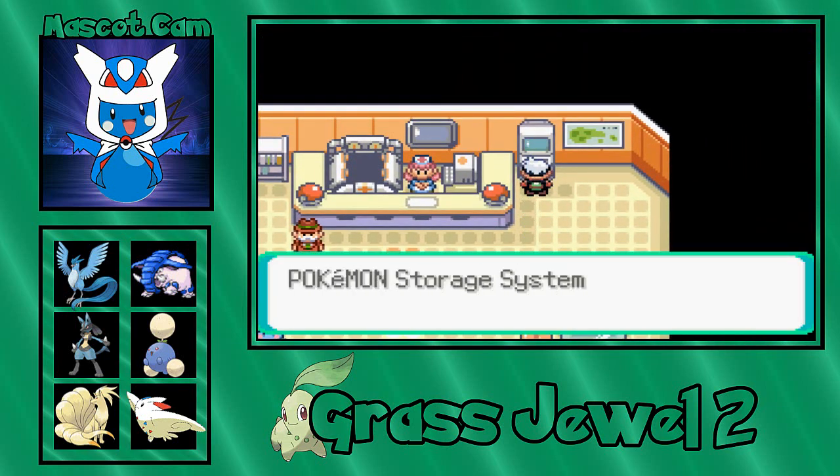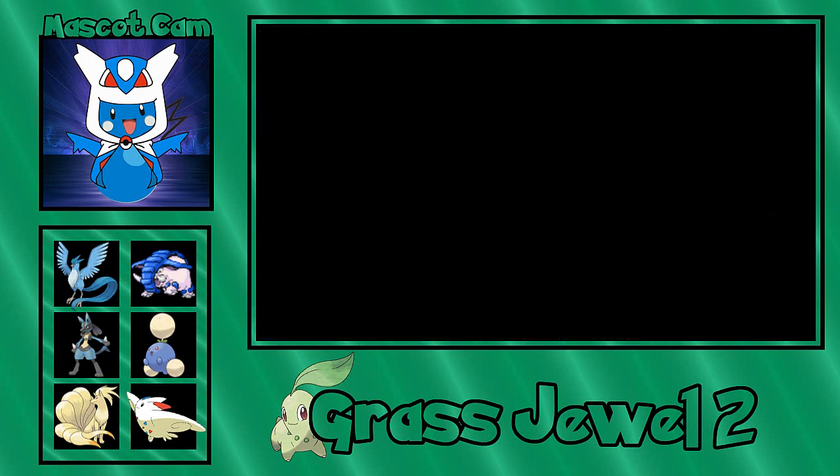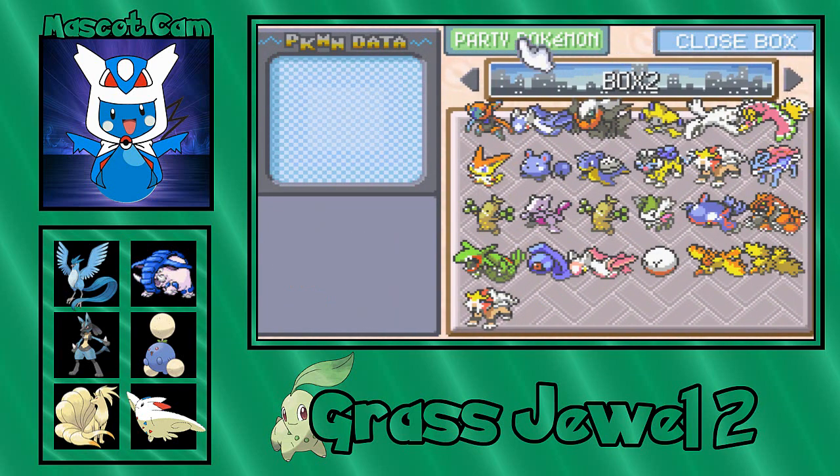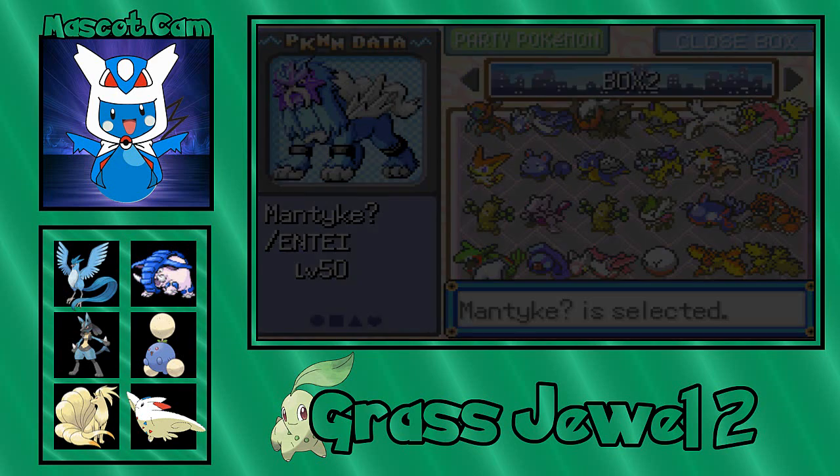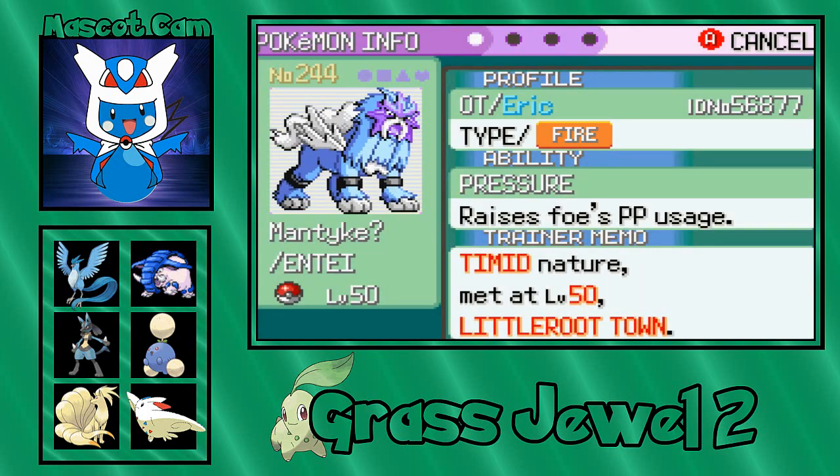But when you get that in this game, they are guaranteed to be shiny! So in this case, we got a shiny Entei, and it is Timid nature.